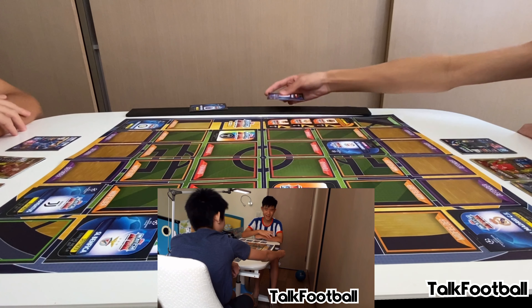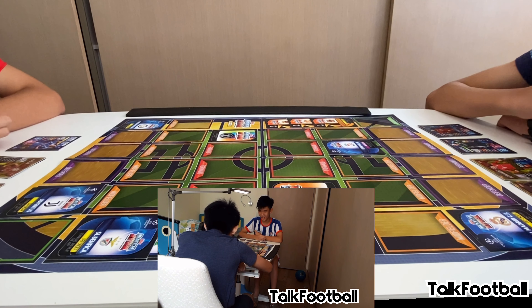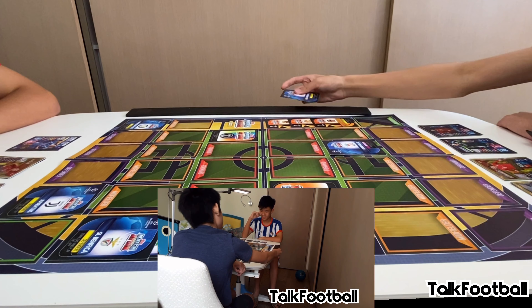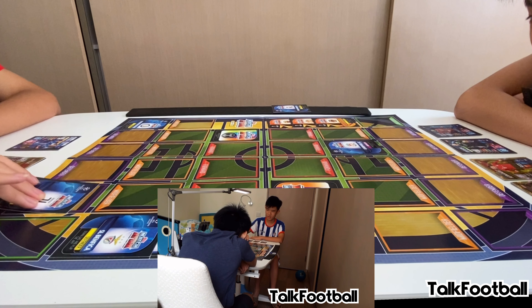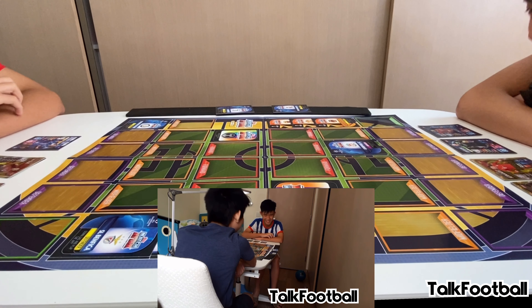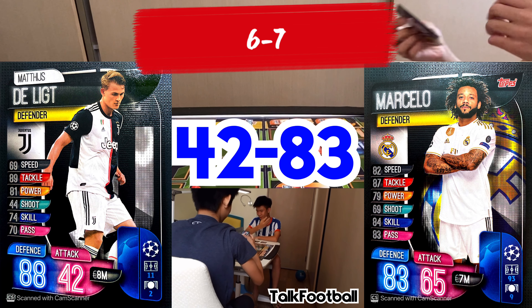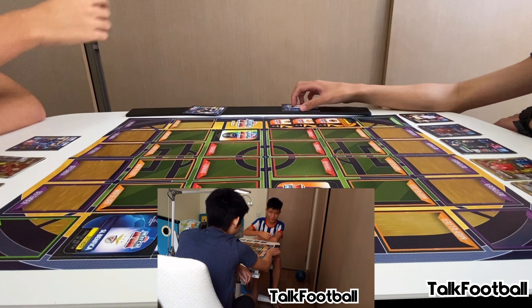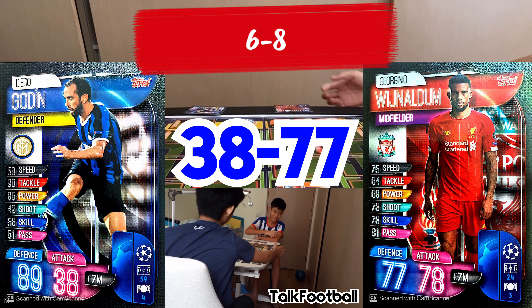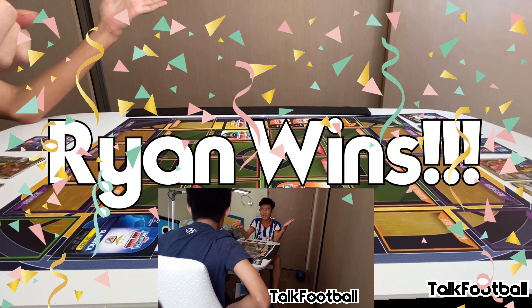Curtis attacks with his Paris Saint-Germain player — a one-nil style win — making it 7-6 to Curtis. Ryan defends with his Real Madrid defender (83 rated) but loses the round. It's now Curtis's Liverpool midfielder defending against Ryan's attacker. Ryan attacks and wins the round — 77 rated. Ryan takes the round and wins the head-to-head overall. Team Ryan wins! Curtis admits he made a huge mistake and apologises.